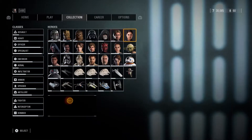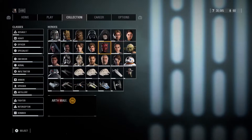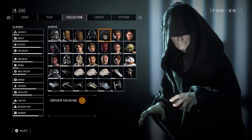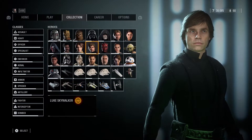Han Solo at level 109. Iden Versio at 111. Yoda at 106. Rey at 104. Darth Maul at 182 — almost beating Emperor Palpatine, almost there. Luke Skywalker at level 242, still leveling him up.